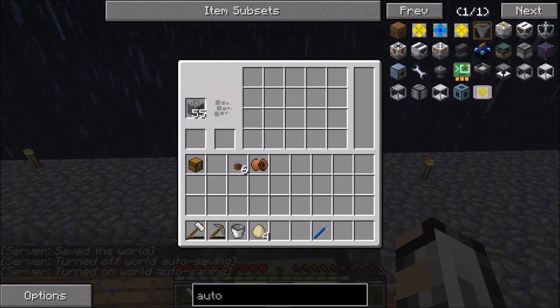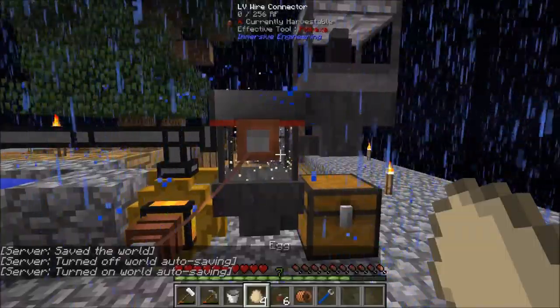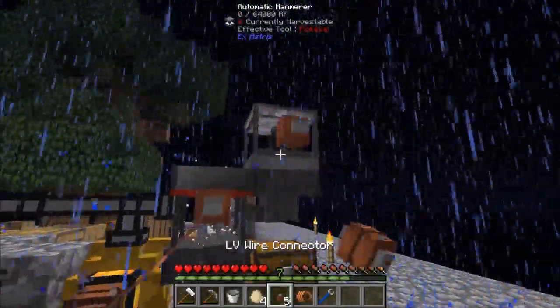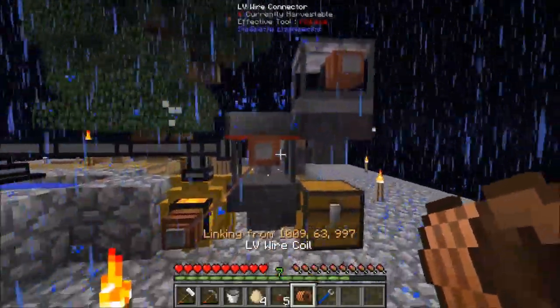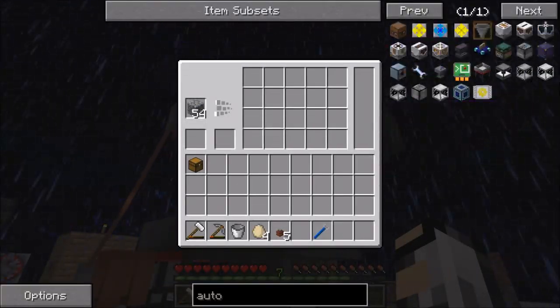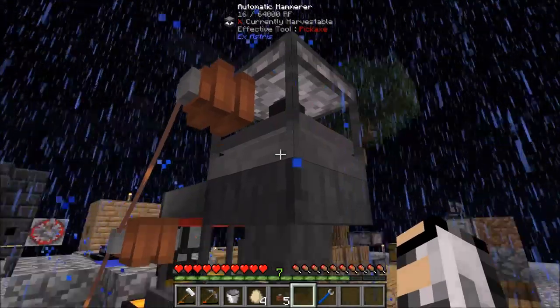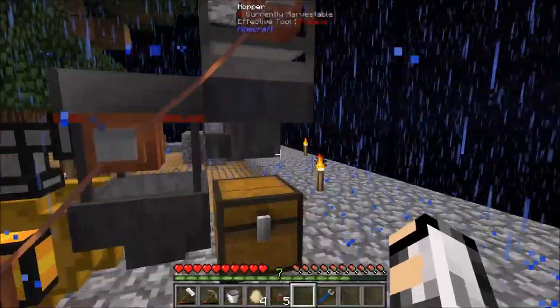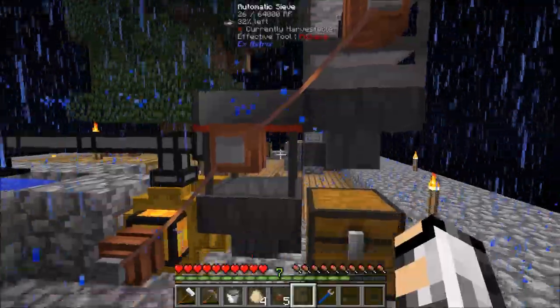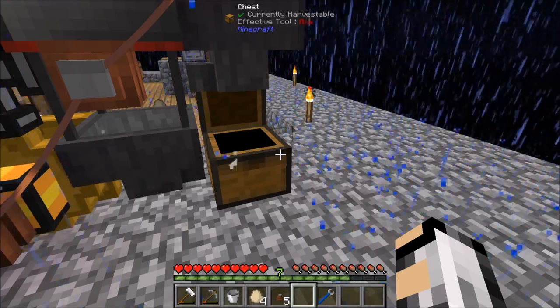Put this on top. Now if we put this on top like that, that should be getting power, and that will start sort of smashing the cobblestone into gravel, putting the gravel in the hopper sort of as a backlog, waiting for this to be empty of sand. And there you go — we're starting to get stuff in the bottom there.